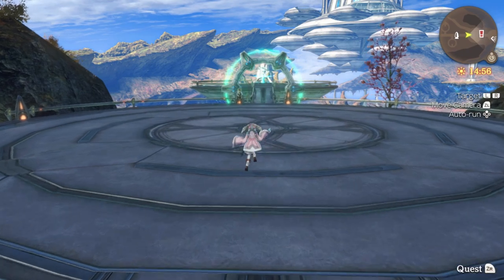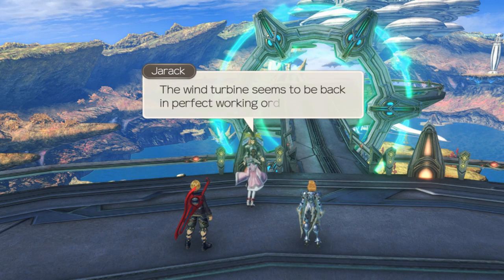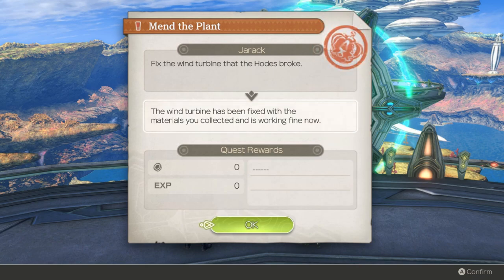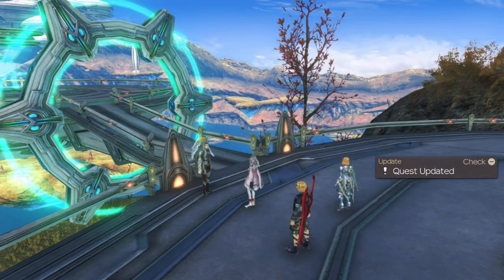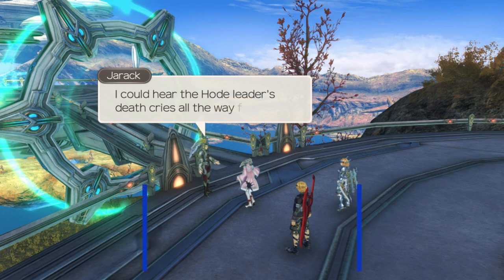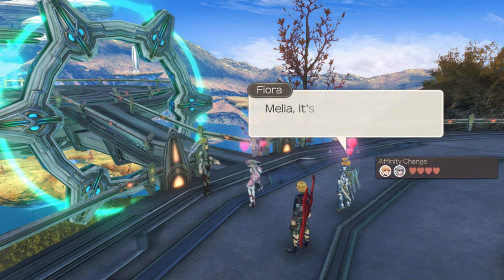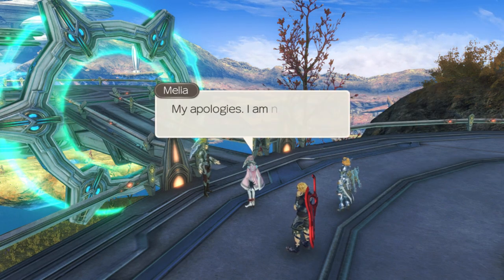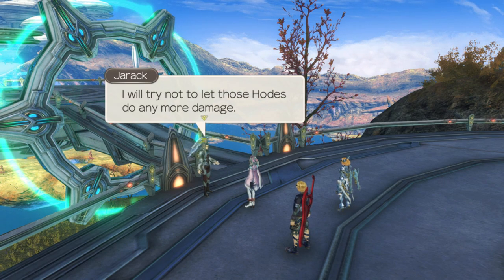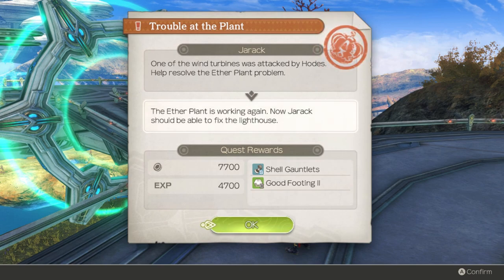What is this witchcraft, Jorak? The wind turbine seems to be back in perfect working order. It appears you have done everything I asked - the wind turbine is once again working perfectly. I can even hear the Hode leader's death cries from here. I won't have to worry about him anymore. The Aether Plant is working again - now Jorak should be able to fix the lighthouse. Or will he?